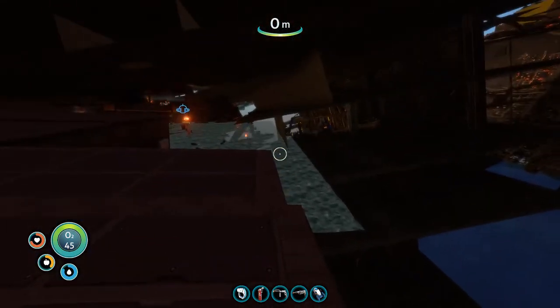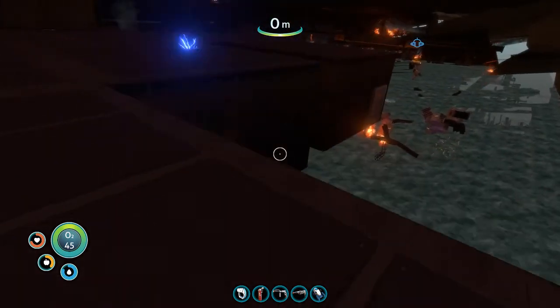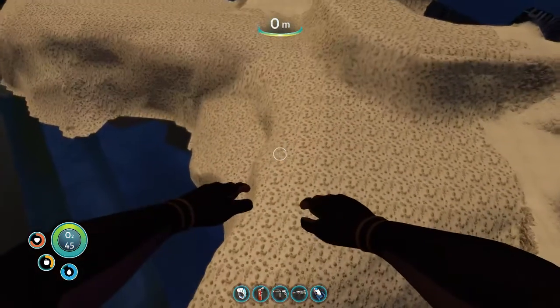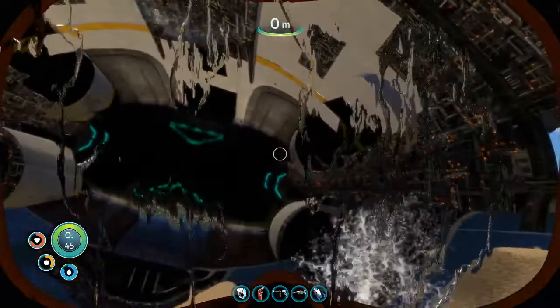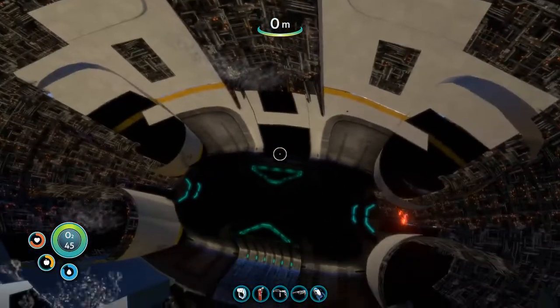Unfortunately, I don't think this is actually exploitable in any way, because so far as I can tell, there is no way to get back in bounds again. If you fall off here, you just end up in the water down here — but it is kind of fun. You can see the inside-out structure of the Aurora.